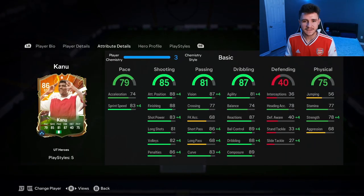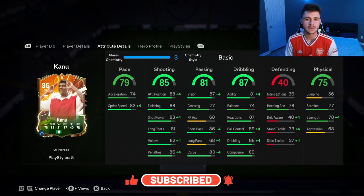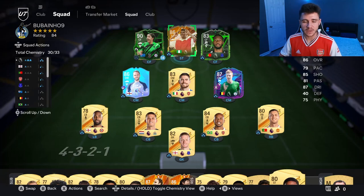If you guys enjoy these FC 24 player reviews, go ahead and do me a huge favor — leave a like on today's video and also consider subscribing to the channel if you are new. It would be greatly appreciated. You guys know how we do it — three games of Division Rivals to test out the new Kanu card. We're going to be playing him at the striker position in the 4-3-2-1 formation, so without further ado, let's jump into it and see how good this card really is.